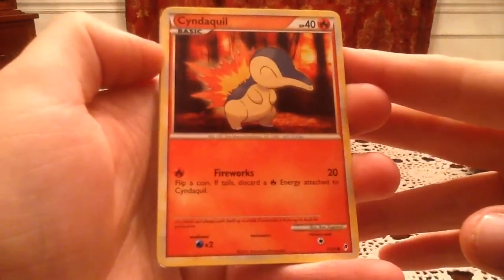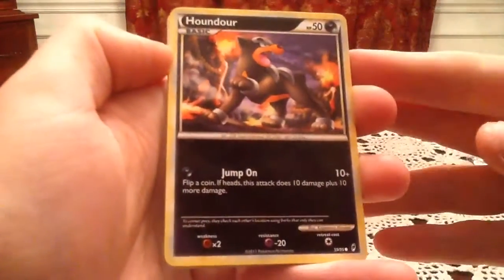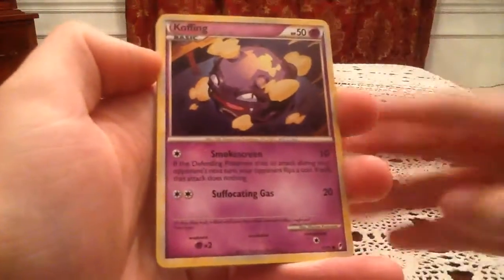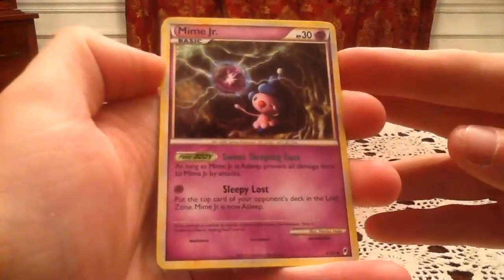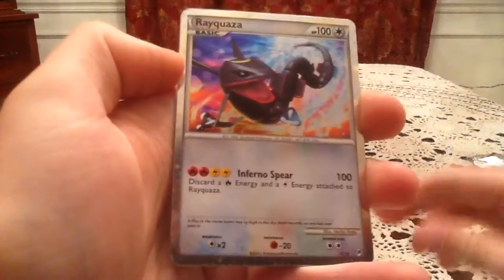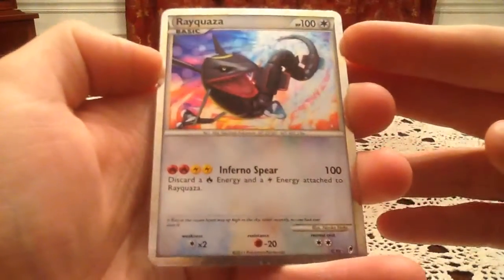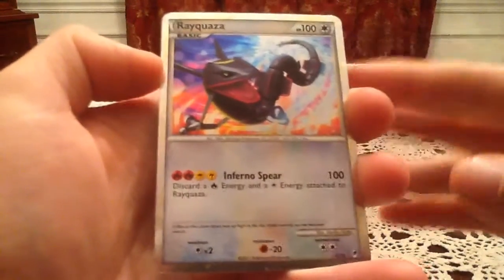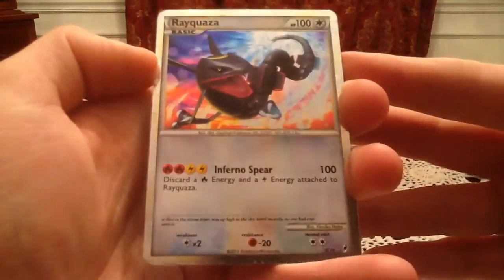I never seem to get lucky. So we have a Cyndaquil, Eevee, Houndour, Mawile, Koffing, Riolu, Mime Jr., and Professor Elm's Training Method. The reverse is a Shiny Rayquaza — very nice! I'm happy it's a Shiny Legendary because they just look fantastic, and it's not one of the two I had already, which I think were Kyogre and Groudon. So that is an awesome Shiny Legendary to pull.